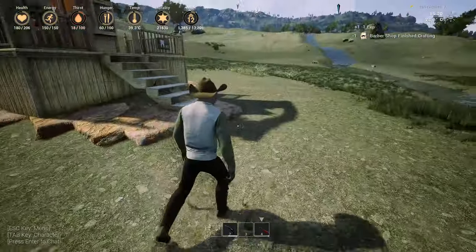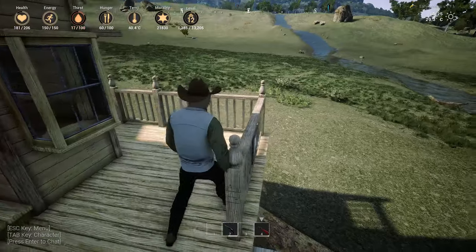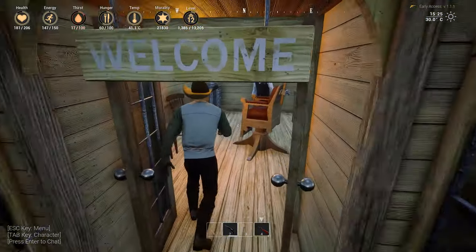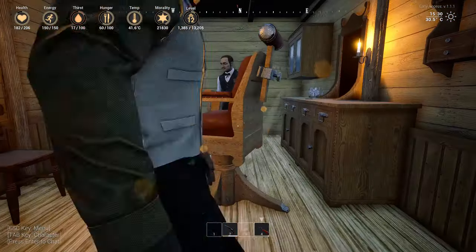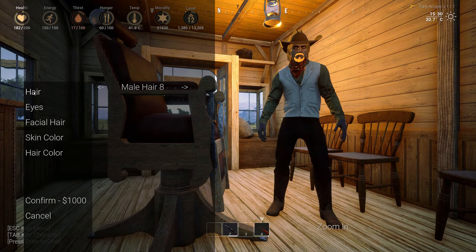And as you can see, it does clear out around it, which makes it look a little bit nicer. And what does it say here? $3? Whoa, that's really pricey. You come here and you look around — you can't close the door, but you can interact, and it allows you to change your hair.